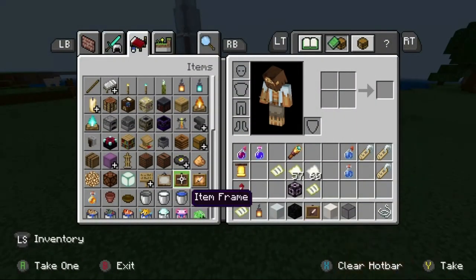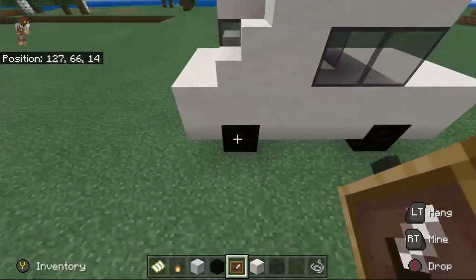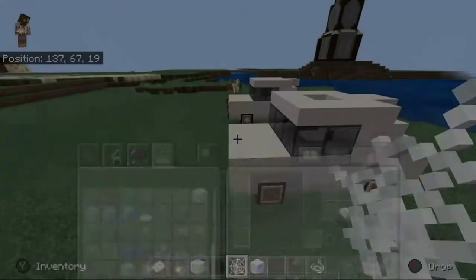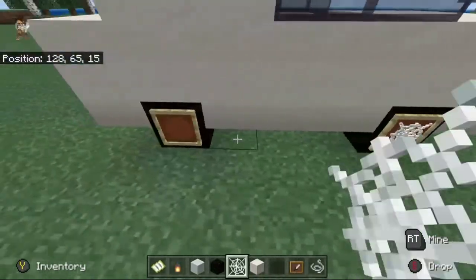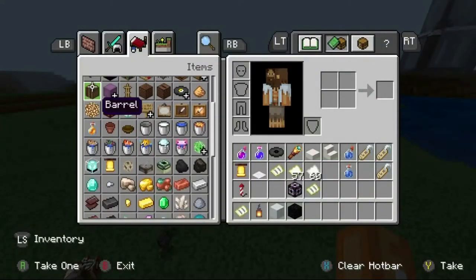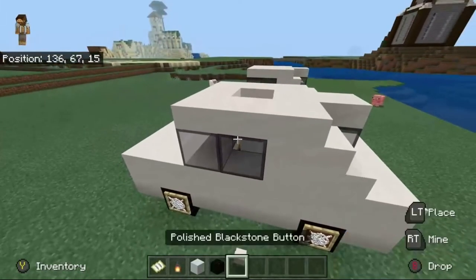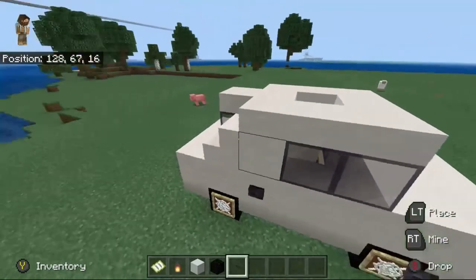For the rims, you're going to get item frames and put one on each of the wheels. We're going to get a spider web and put it on the item frame — it sort of looks like a rim. It's the closest thing I could find to a rim in Minecraft, but it works pretty well. Then we've got to put the door handles. You're going to go get a polished blackstone button — I just feel like it looks the best — and put one on each side, right behind the window.